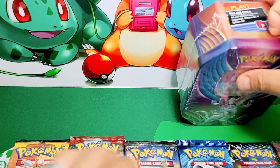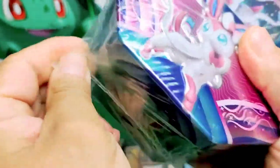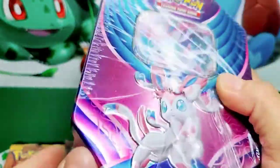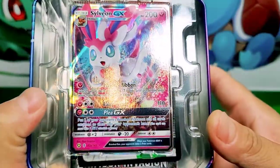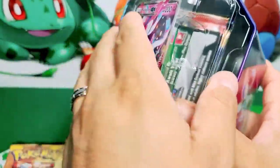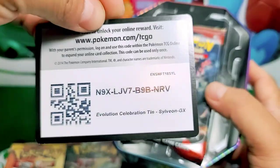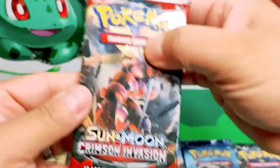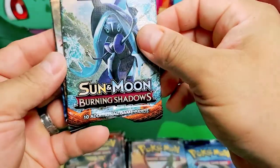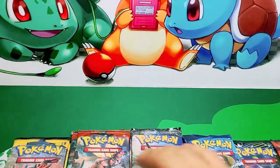We got three Evolutions so far, and you guys know I'm always super excited about Evolutions. I love the Evolutions set — it brings me back to the old basic nostalgia. Here is our Sylveon — beautiful artwork. These are promo cards, but the artwork is amazing. They're gorgeous. Here is the code card. Crimson Invasion, Burning Shadows, Sun and Moon base, and another Evolution set.